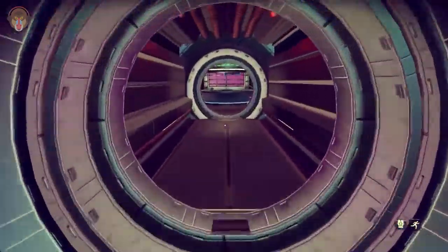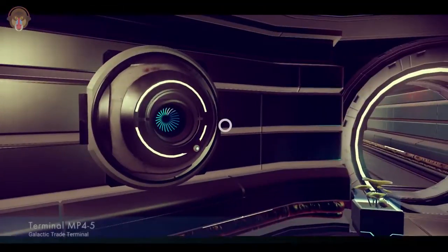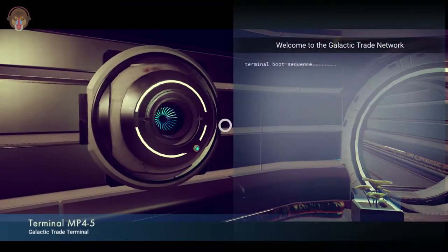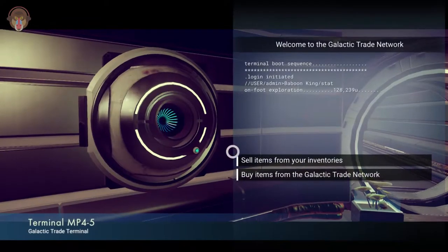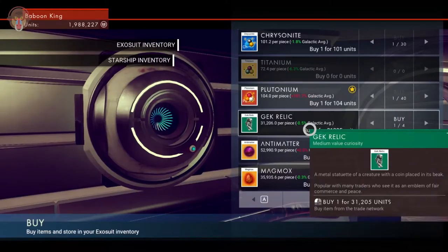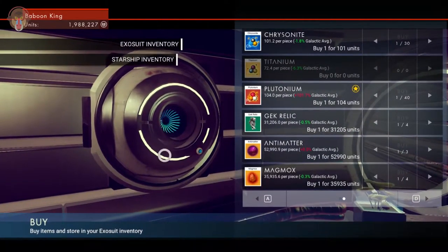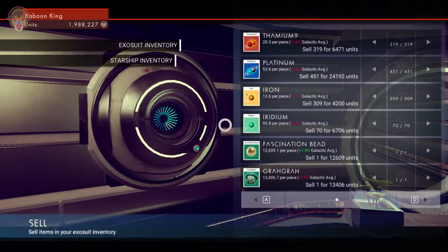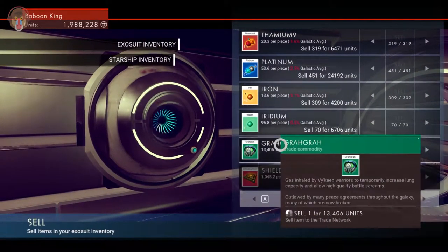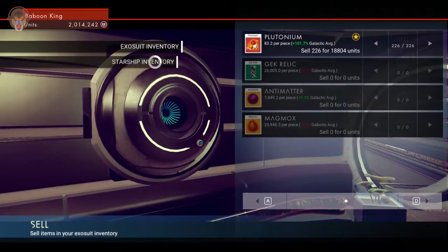During that combat I accidentally pressed X and I switched to lasers — the mining laser. I don't know, the photons do well, but laser is more point-on direct. Plutonium chrysanite. Let's go ahead and sell these because I don't have any use for them right now — ship's inventory.